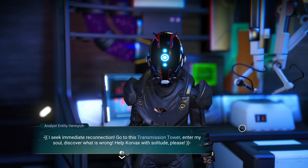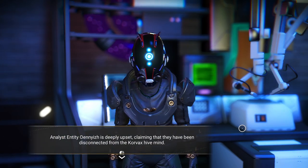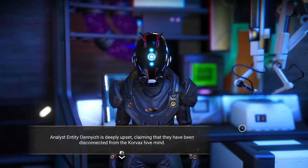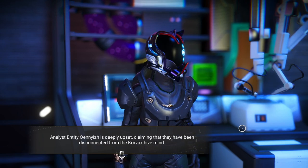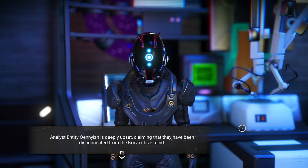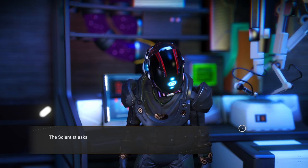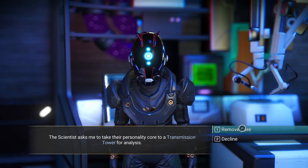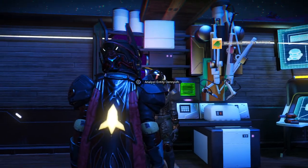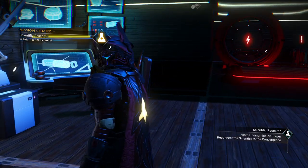I seek immediate reconnection — go to this transmission tower, enter my soul, discover what is wrong. Help Korvax with solitude, please. Entity ONEYS is deeply upset, claiming they have been disconnected from the Korvax hive mind. The scientist asked me to take their personality core to a transmission tower for analysis. So we're going to remove the core — core removed, entity offline. We've got to go bring his core elsewhere.